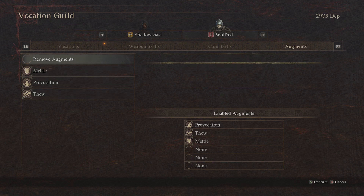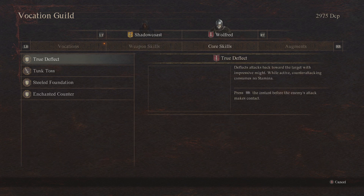So the first thing to know about your pawn: you can upgrade weapon skills, core skills, and augments. Be sure to do that and use the DCP they collect, which is independent from your main character's DCP, which you can see here.